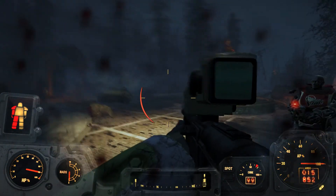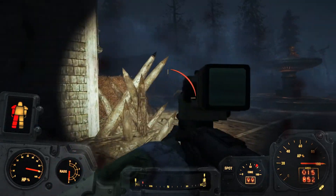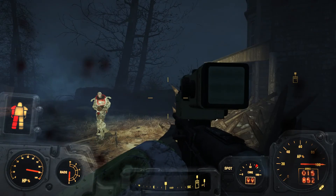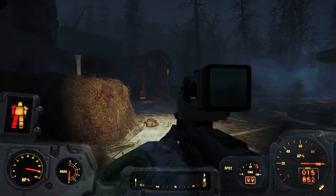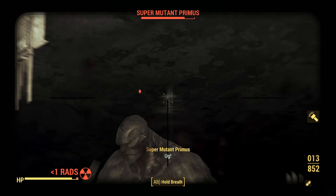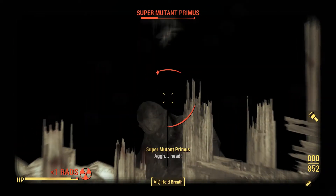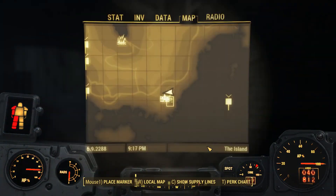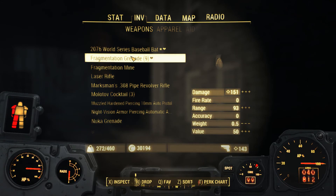There's still something else shooting me from over here. What the heck is shooting me? It's not Nick, is it? He's not accidentally hitting me? Alright, let's try to take this guy out. Just shoot him a lot real fast. I wonder if I have any grenades on me — something I normally don't bother to use. We could throw a frag grenade up there.